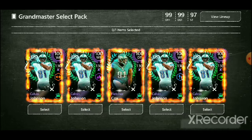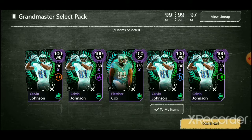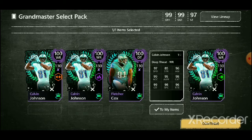So they're still non-auctionable. We are going to pick up a Calvin Johnson. He's going to have 97 speed, 99 acceleration, 99 catch, 85 strength, 95 awareness, 98 speed catch, 96 agility, 99 catch in traffic, and 98 catch. That's a really awesome card.